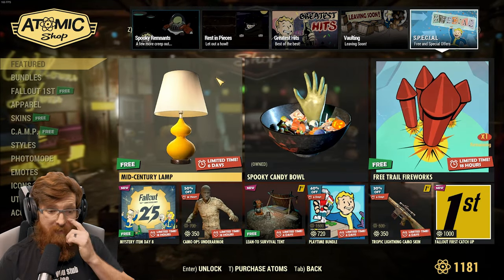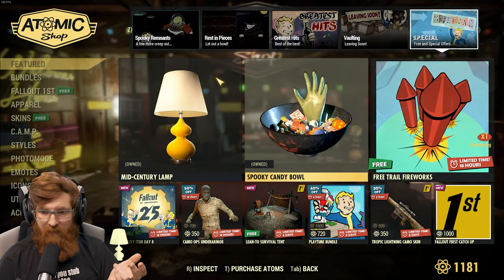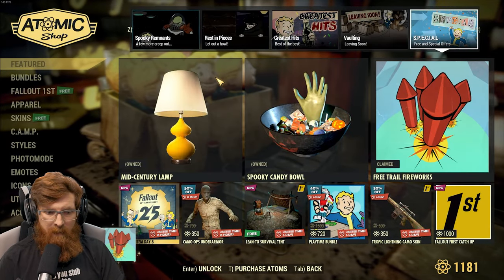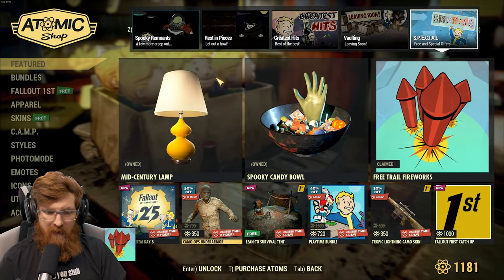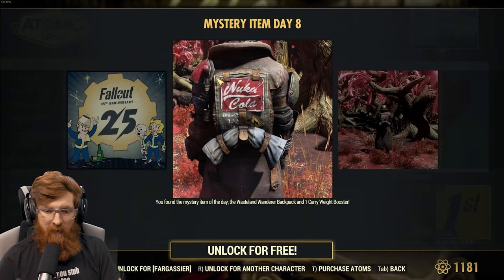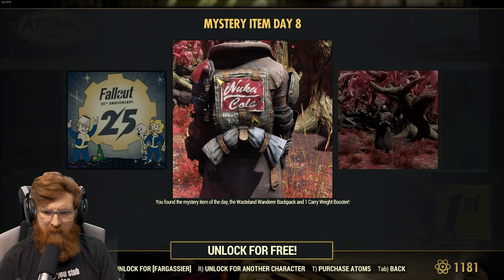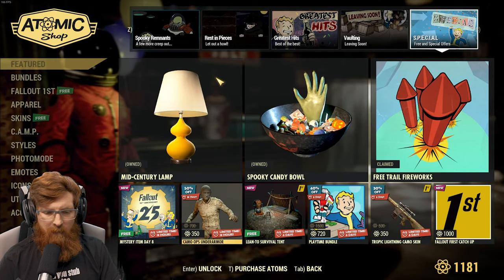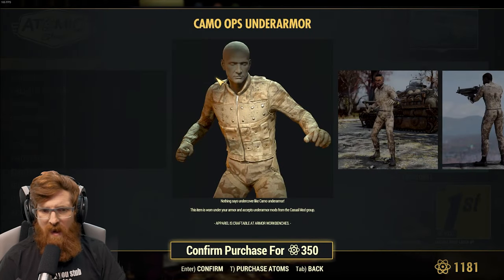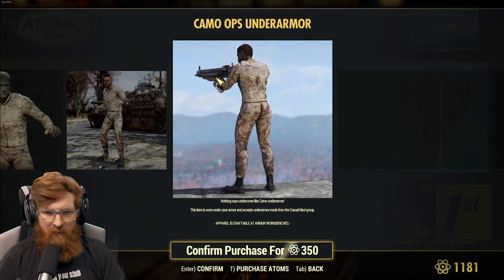And the specials — we have the mid century lamp, so I am definitely for that. We got our free trail fireworks. We won't get that until we're in game. Day eight is a Nuka Cola backpack. I'm definitely down with that. Camp chemo ops under armor — not for me, but if you're going that route, then definitely. It doesn't look bad. Depending on what kind of under armor thing it does — does it do an intelligence boost or anything?